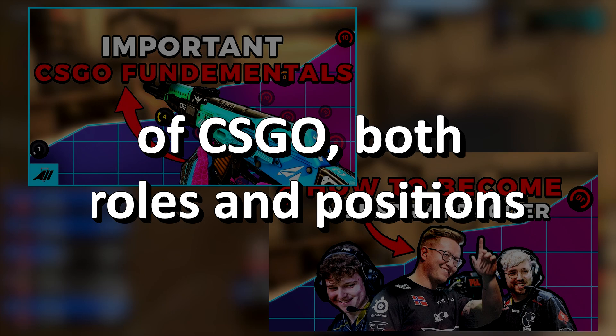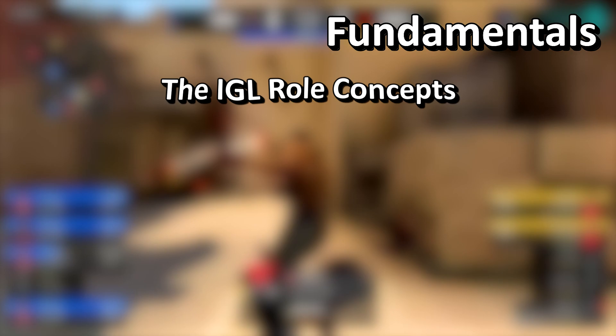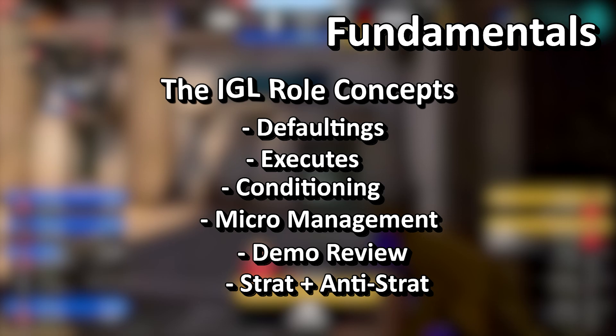Welcome back to the series where we look at all the fundamentals of CS:GO — both in roles, positions, and more. In this video we're tackling the IGLing role. For the more fundamental part of IGLing, let's look at the concepts you have to know and master before you start your journey as an IGL. The concepts are: Defaults, Execute, Conditioning, Micromanagement, Demo Reviews, and Strats and Anti-strats.